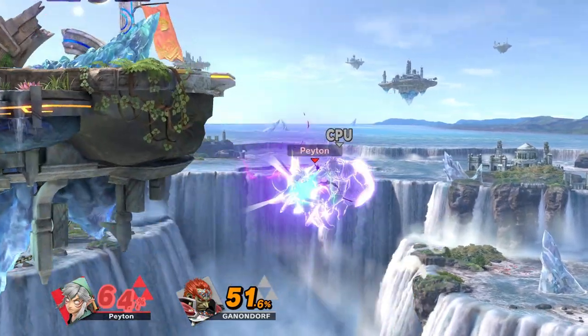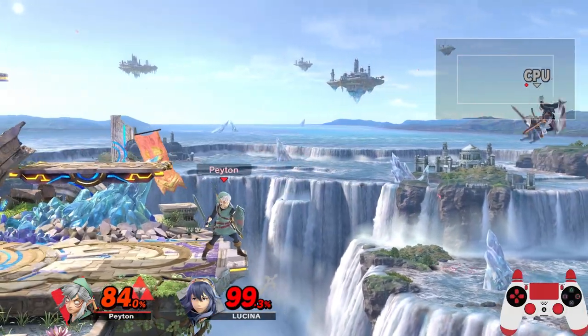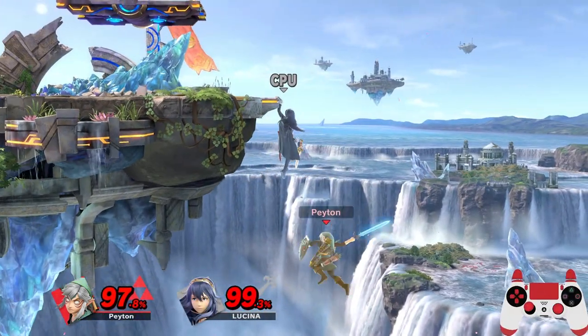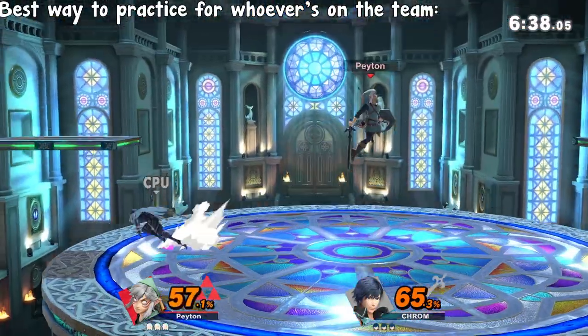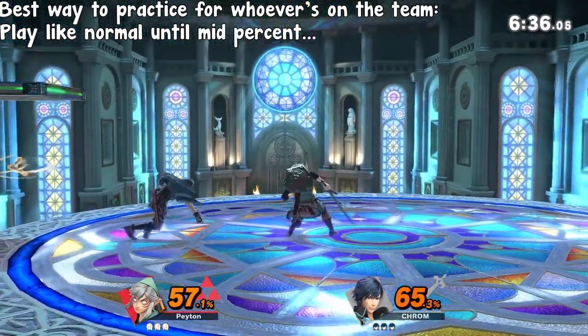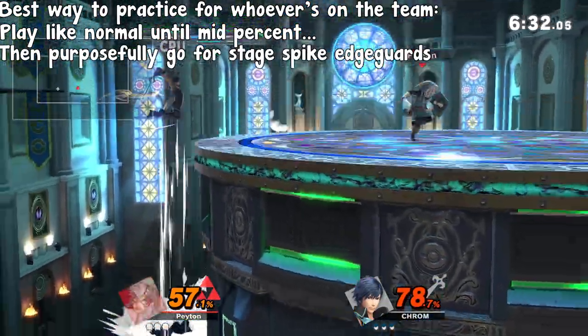There are a few offstage moves, such as Ganondorf's up-B, that feel very easy to tech. Other moves, like Lucina's Dolphin Slash, are a lot more difficult. For you guys on the team, I think the best way to practice would be to play more or less like normal until around 40-70%, then try to simulate an offstage edgeguard scenario.